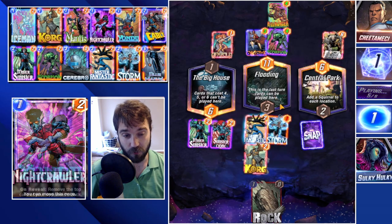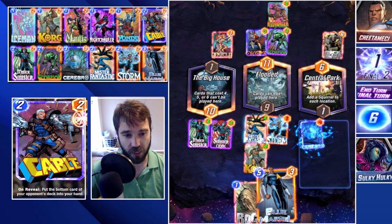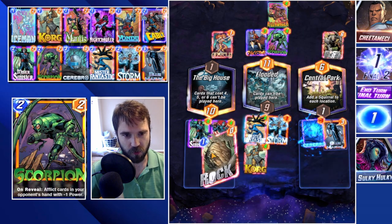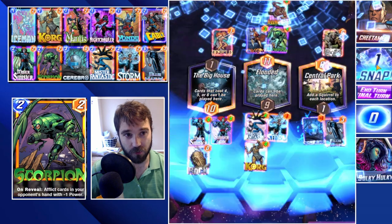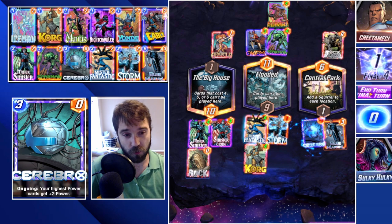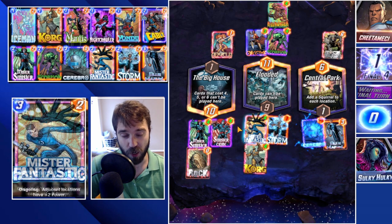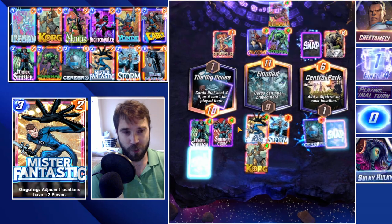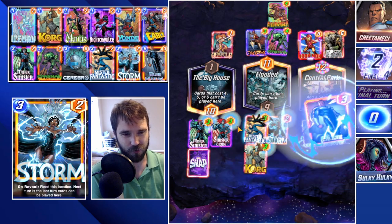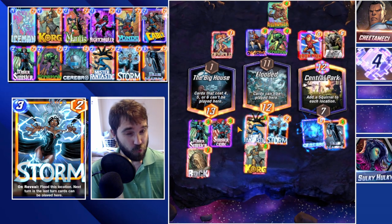Killmonger clears a lot of their lane and a lot of ours. Without Blue Marvel we can't win the flooded lane. We put the extra power into the Big House and snap against them. This may be a bot — it looks kind of bot-like, but it's been a while since we've been on Sulky Hulky. The last-turn Iron Man after a snap feels very bot-like, but it does show the power potential of the deck. Let's go ahead and get some human matches.